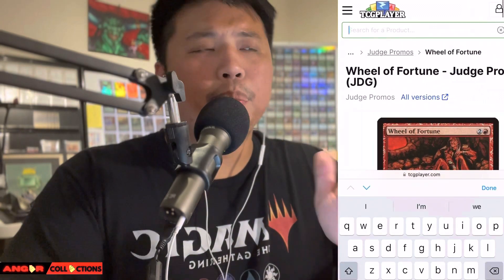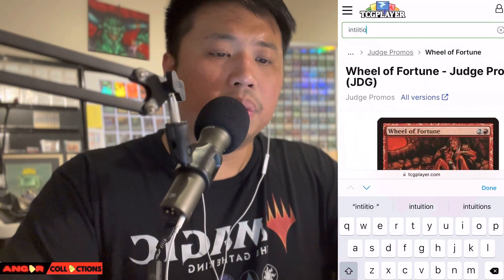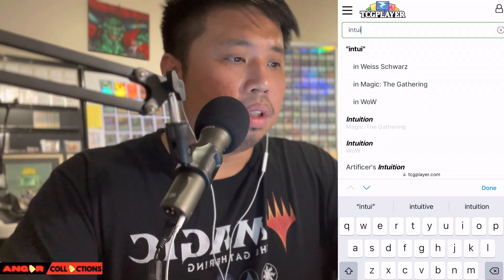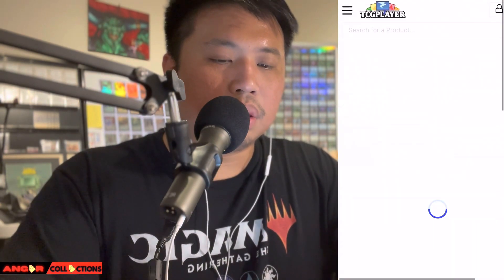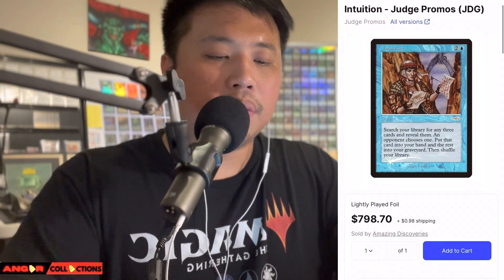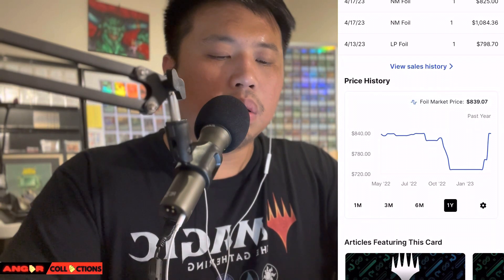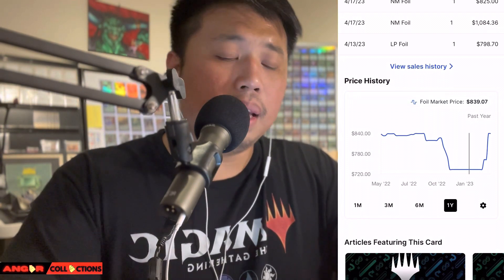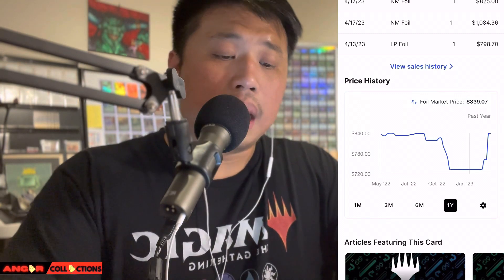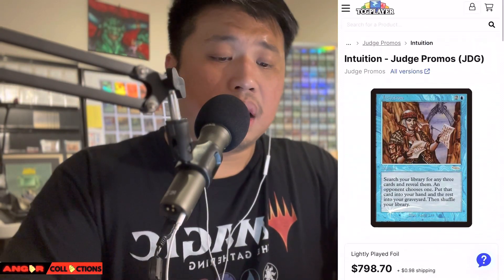Another Reserve List card I handpicked: Intuition — a very powerful Commander card. Light play is almost $800. There are a couple of sales this month. The one-year graph shows it dipped down to $730 and then came back up to the $840 range. It's back up — I think another combo or deck made it popular again in Commander.